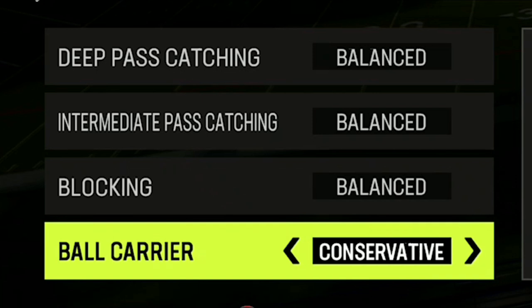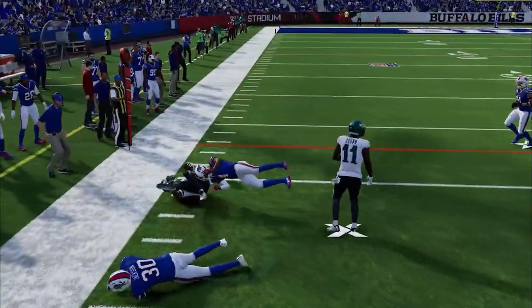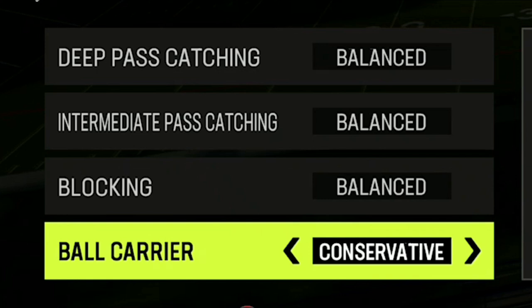I rarely have fumbles. If you watch my gameplays, when was the last time you saw me actually have a fumble? It's because the second I get the ball, I always try to remember to set ball carrier to conservative. It pretty much eliminates fumbles to the point where you don't even have to hold the RB or R1 button to keep from fumbling. That's how overpowered conservative is.